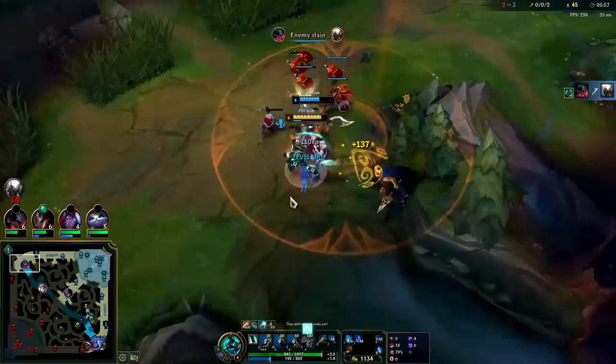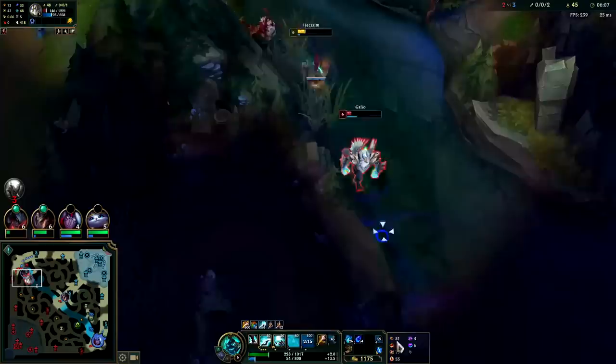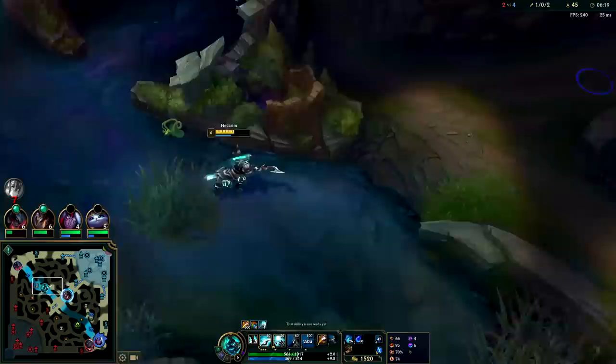Walking down Galio — he has nowhere to go. Q spam on him. I have Tear so I'm not running out of mana, and I'm also fully stacking Conqueror. Hit him with the armor reduction, push it back into minions. Getting mana back since I'm back in the jungle river area — 13 mana per second. Need to eat these jungle fruits ASAP before I die. I have three stacks of Q, so we're good.